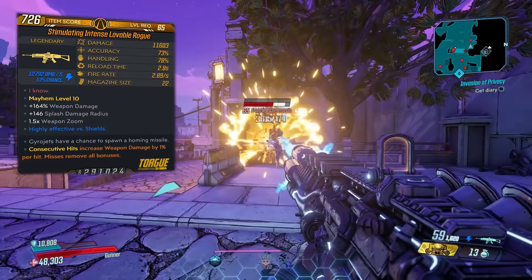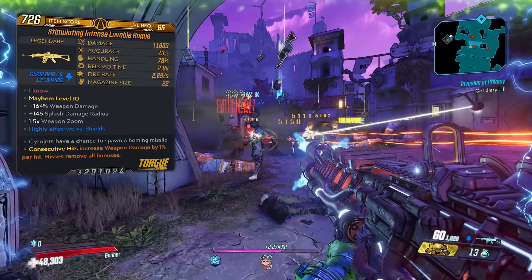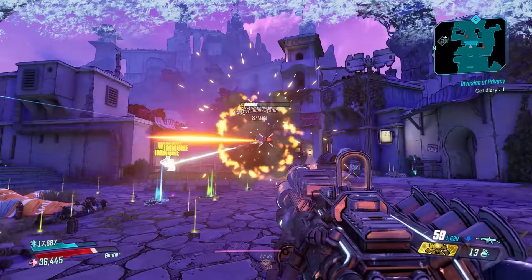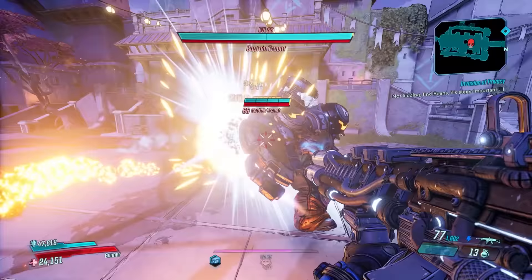The stats at Mayhem 10 level 65 are 11,603 damage, 73 accuracy, 78 handling, reload time of 2.8 seconds, fire rate of 2.89 shots per second, and mag size of 22. It consumes one ammo per shot. There is also a Double Penetrating prefix version which gives a times-two multiplier but costs two ammo per shot — the Double Penetrating version will give you the most bang for your buck, so be on the lookout for that.